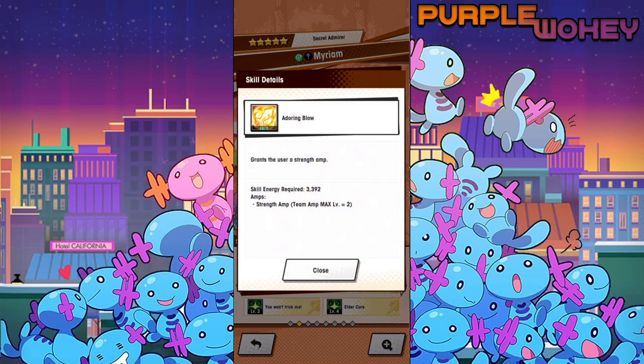Miriam is a very interesting unit because she has this skill right here. The Dragalia Twitter has basically already said this is meant for the Rise of the Sinister Domain quests. The strength amp that she has is a little bit slow for what you want to do, I think, currently. And it also has to do with the fact that I don't have the one dragon that's based on skill haste.